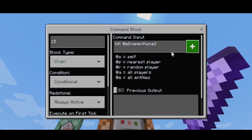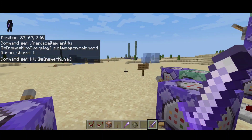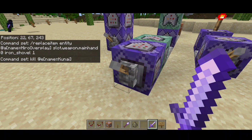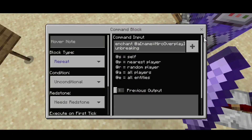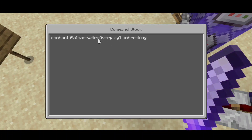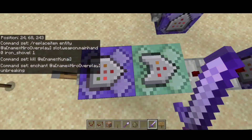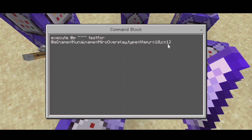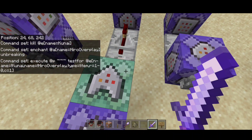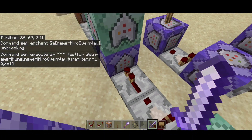This command will kill the kunai, so we put chain, conditional, and always active. Basically this command is very easy — we have a tick command which is repeating and a chain command. We're going to enchant ourselves with unbreaking and put it on actual enemy redstone. Put your own name, so this one executes at the player targeting the name with exclamation kunai, your name, and the item. We have to put the ranges in, so that's very important.